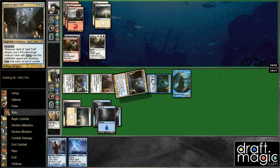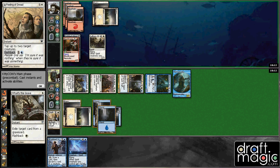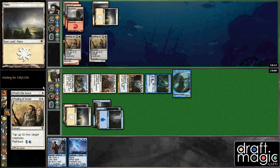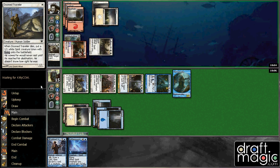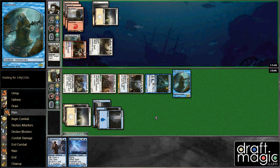Geist in the same draft is pretty good when you have ways to get blockers out of the way — it's pretty much just a 6/6 for 3. I will respond. He has to play a blocker, but I'm pretty sure it doesn't matter. How many blockers can you play here? He has the Bell Ringer, but I still think it doesn't matter — blocks, blocks, blocks, and then dies to the Angel.